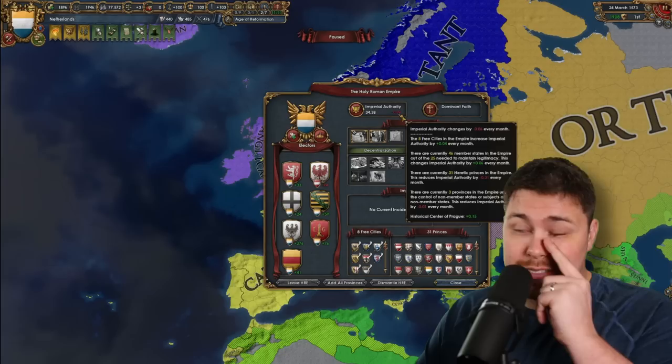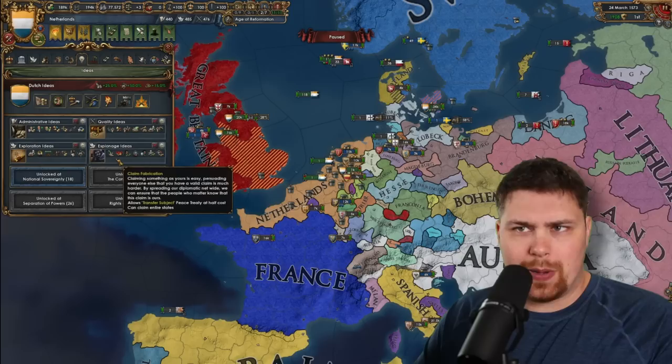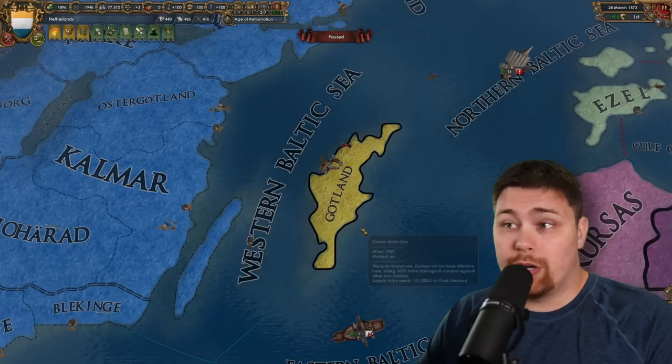The HRE continues to be ravaged by the Reformation — that's the number one reason they are not gaining any imperial authority, though it's not nearly as bad as I thought it would be considering there are 31 heretic princes in the empire. As for ideas after exploration, they decided to go with espionage, which in my opinion is probably one of the most slept-on idea groups, especially with the crazy updates in 1.35 — allowing the transfer subject peace treaty at half cost from any time in the entire game and the ability to claim entire states in the same idea group. Plus 20 aggressive expansion — like you just can't beat it, it's so good.